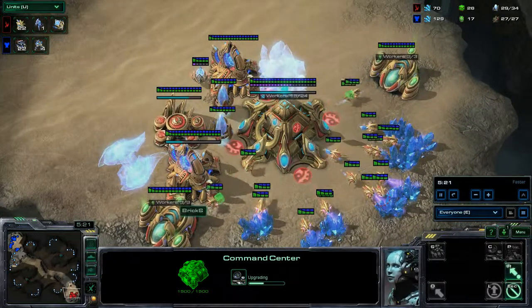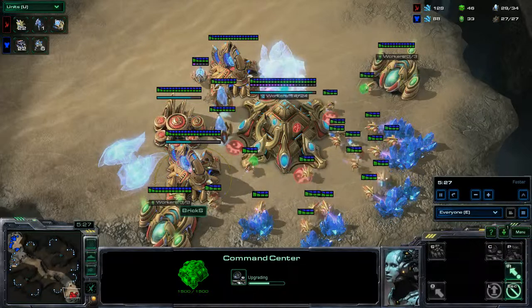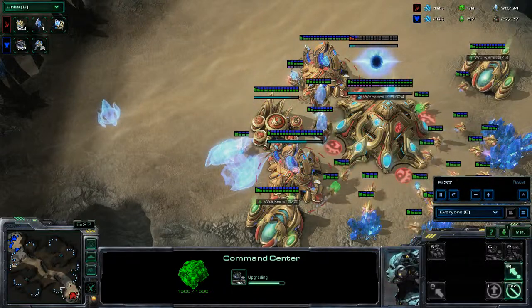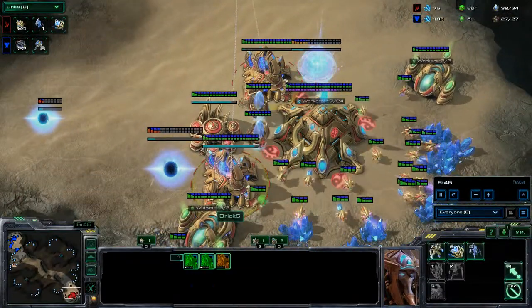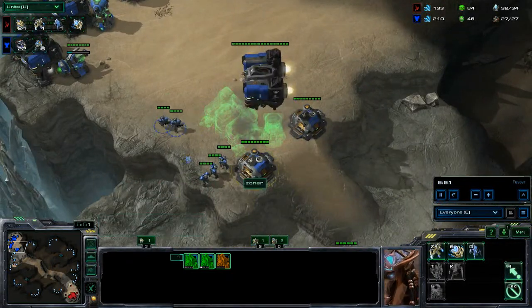Bricks is going to go with a Stargate — riding Stargate on one base. My rule of thumb with my Bronze level mentality is one Stargate per base, and that's exactly what we're going to see. Just the single Stargate goes down, the Gateway goes down — we are riding the three-gate, one Stargate. This seems like a very logical build.